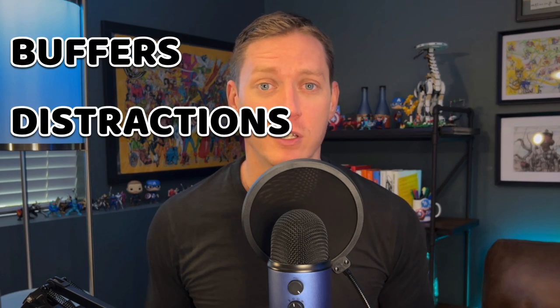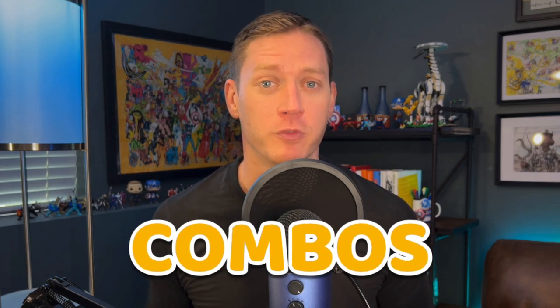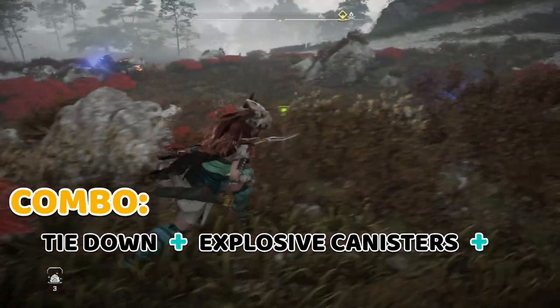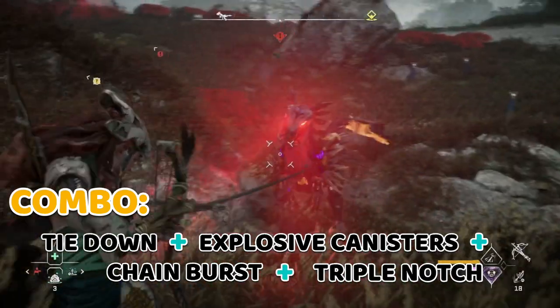Now let's take a look at some of my favorite combinations for battling groups of machines. First up: tie down state, plus explosive canisters, plus chain burst valor surge, plus triple notch weapon technique with fire arrows to blow up the canisters.